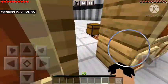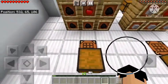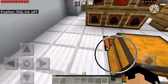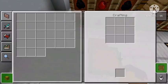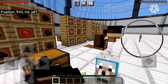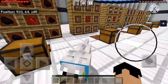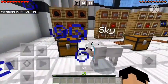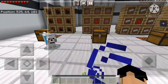Let's start with the coal apple. If you don't know how to craft it, it's one apple in the middle with coal all around it. The coal apple is actually pretty helpful — it gives you night vision. If you eat it, it gives you around one minute and 30 to 40 seconds of night vision. If you eat multiple, you'll probably get more time.